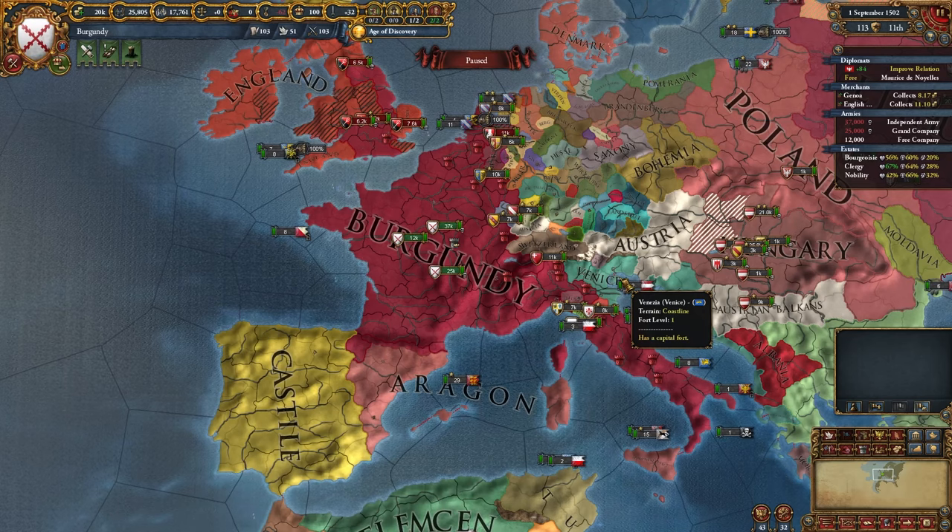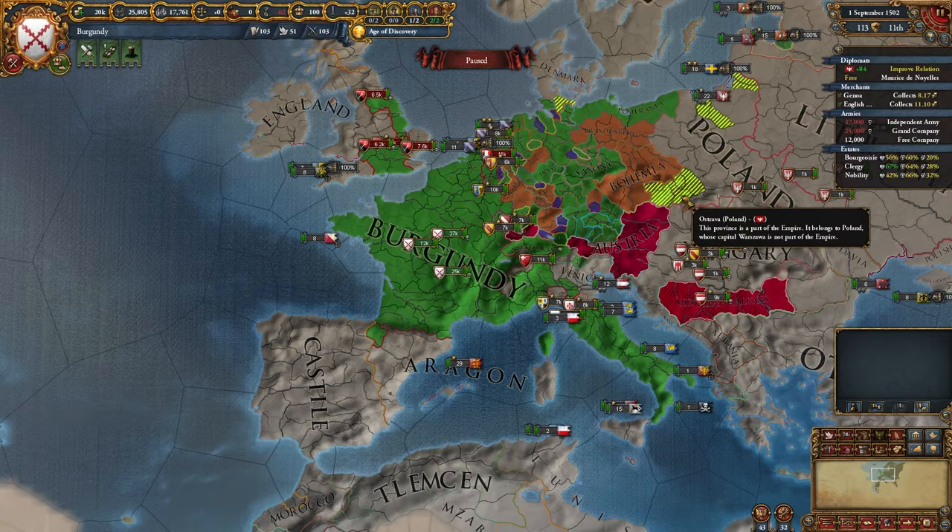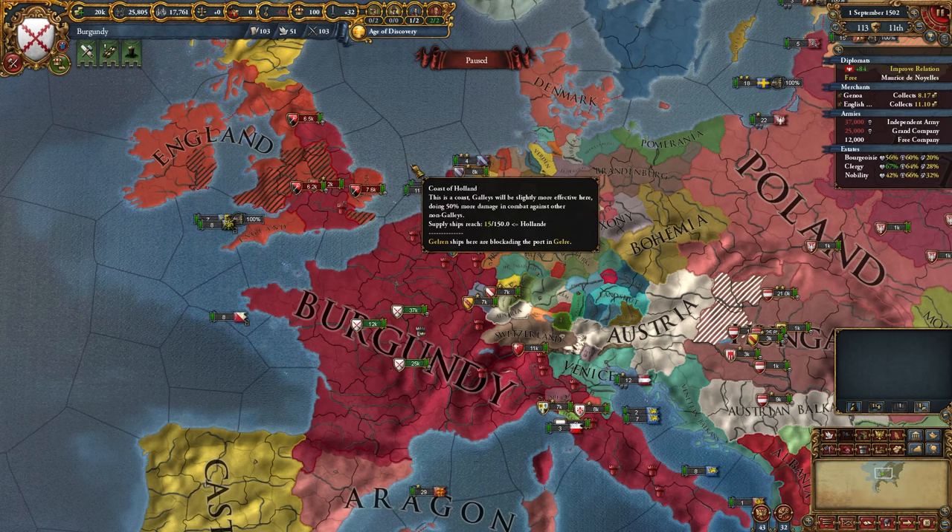It is currently 1502 and we're off to a great start as Burgundy. We have 20,000 ducats as well as a positive balance of 61 a month. We are part of the HRE. We own a good chunk of Italy, all of France, and a bit of England. I'm going to show you guys how we got there, and that's going to be by starting as France.